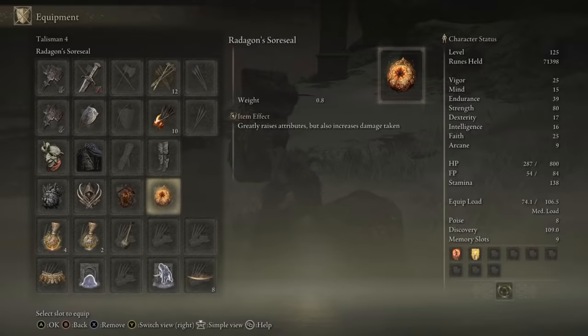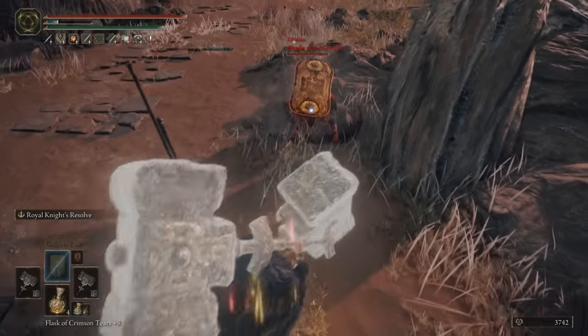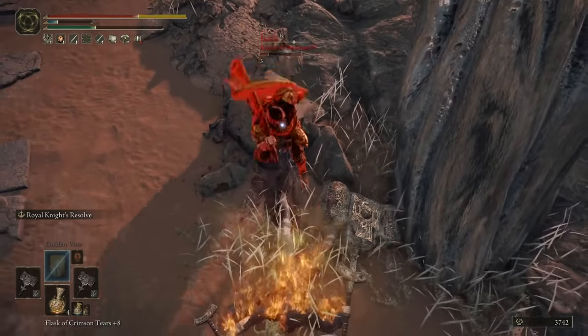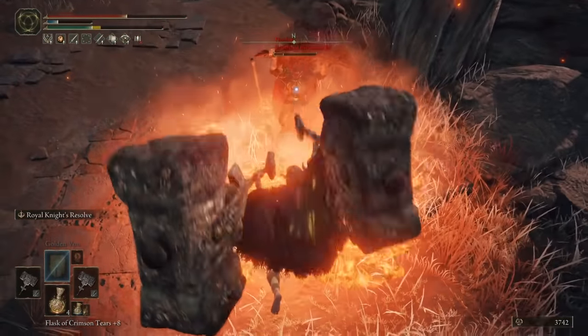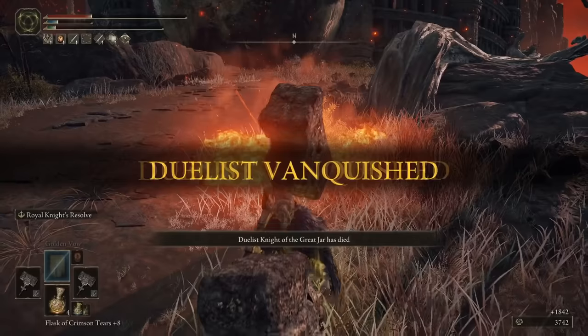The final talisman slot: I'm using the Soreseal for the stats and recommend you do too unless you're at a very high level. In that case, swap to the Ritual Sword Talisman for an extra 10 percent damage when at full health. You can also use that talisman if what you're attacking doesn't require you to fast roll and you can get away with heavy load.